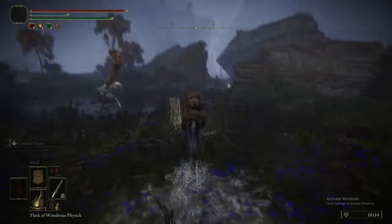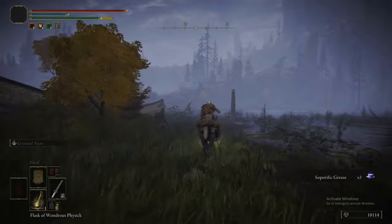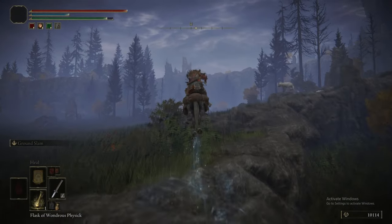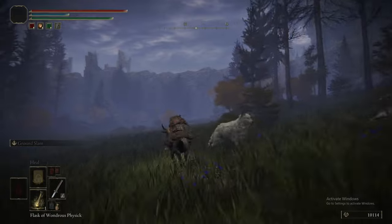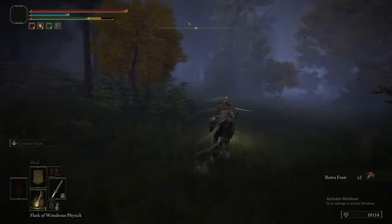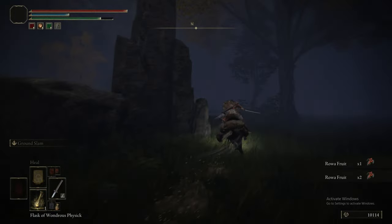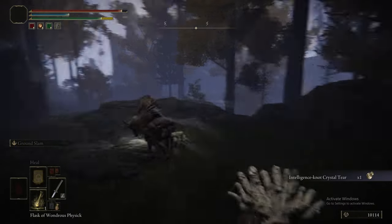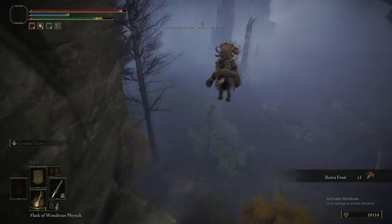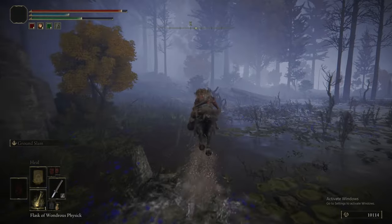Now we're heading back into the lake, heading further north. There's barely any items in this part of the map. We're picking up the Soporific Grease, which puts a sleep status effect on your weapon — only useful against a few enemies. The problem with sleep on your weapon is if you put an enemy to sleep and then accidentally hit it in the same attack string, you just wake it up immediately. There's also a big hand enemy here — there are loads of them in Caria Manor. Just ignore it for now; they're fairly strong but can be flattened with ground slams.